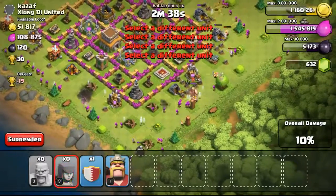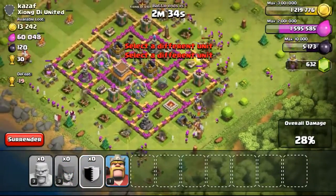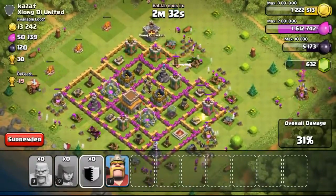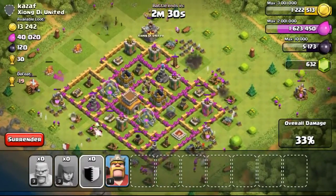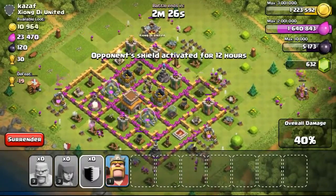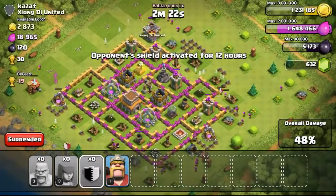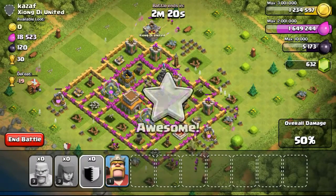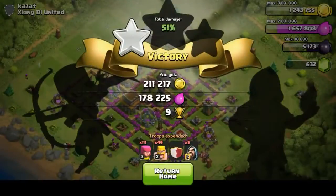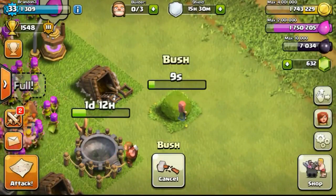Bottom right I didn't really focus too much, as I didn't want to spread my troops over there — I was trying to focus more on the gold mines, as the gold mines were really full. So just spreading my troops. The percentage is going up really quickly. Once all the army camps on the top left have gone down, 40% has already been reached, with the opponent's shield already activated for 12 hours. For those of you who do not know, the shield is activated for your opponent once you hit 40%. So we're at 53%, going back to my base now.